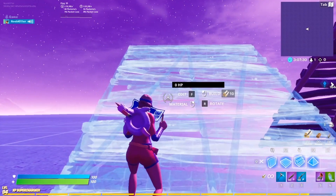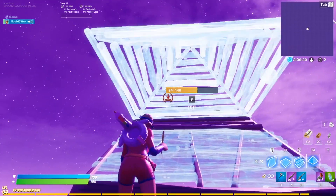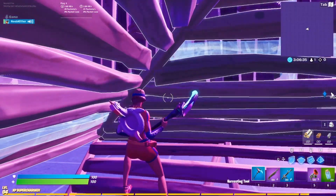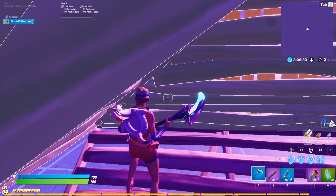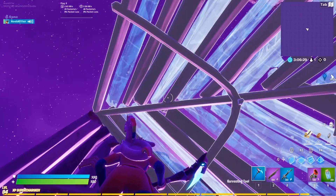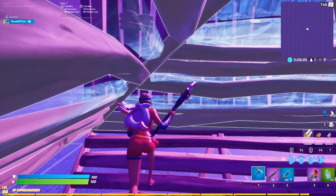Now I'm going to show you the pyramid method. For the pyramid, all you have to do is put a staircase, pyramid, and a wall. You want to walk up to this so you can't move anymore. Then you want to edit the pyramid and walk up just a little bit. Reset the pyramid and now if you walk, it looks like you're lagging.